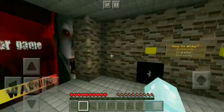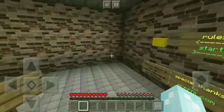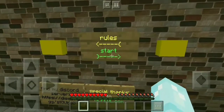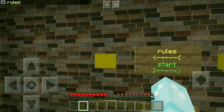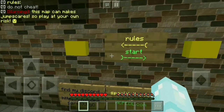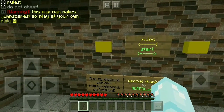So I never played this map. I played the original game, so I kind of know what to do. I'm not sure if in this map it's going to be different. So, rules. The sound effects, the textures, do not cheat. This map can make jump scares, so play it at your own risk.